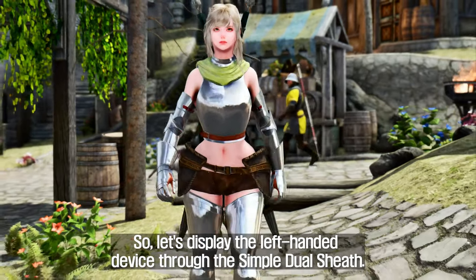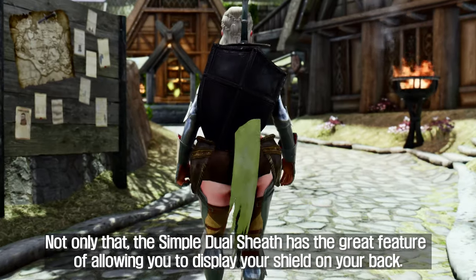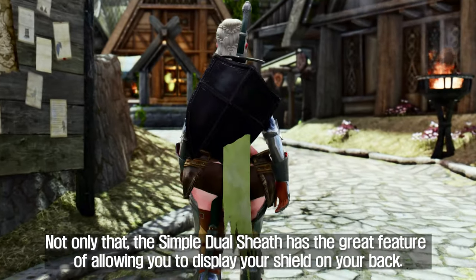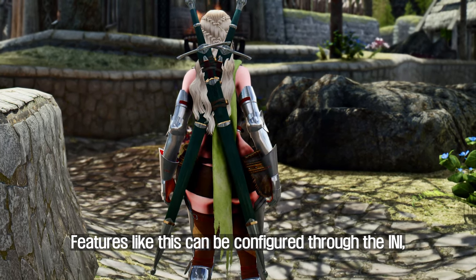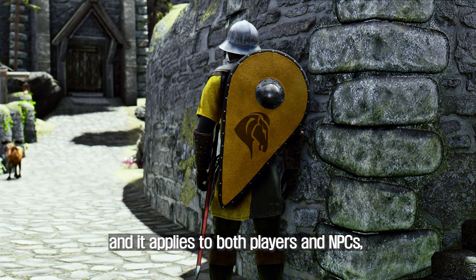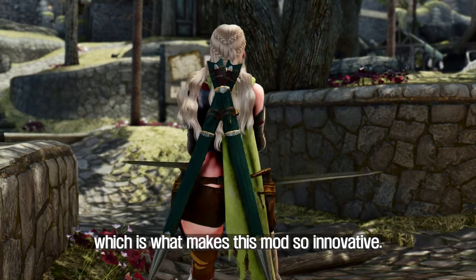So let's display the left-handed weapon through Simple Dual Sheath. Not only that, Simple Dual Sheath has the great feature of allowing you to display your shield on your back. Features like this can be configured through the INI, and it applies to both players and NPCs, which is what makes this mod so innovative.